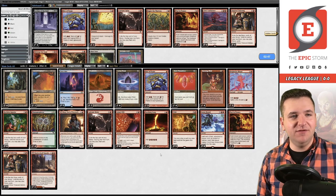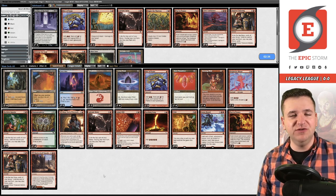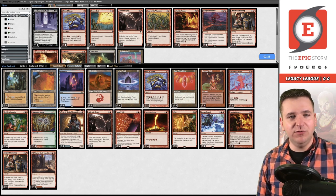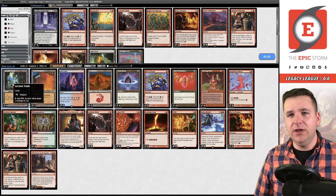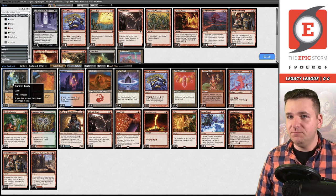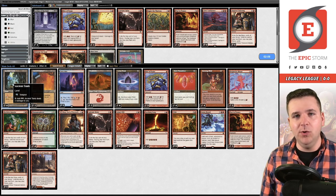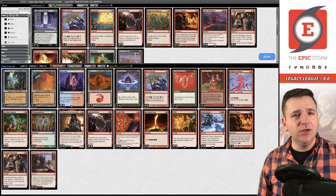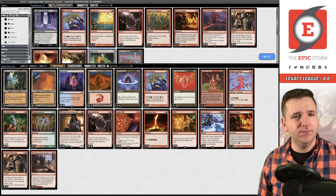This deck does not have Lion's Eye Diamond, which makes it fairly budget-friendly. Ancient Tomb is kind of expensive and City of Traitors is very expensive, but you don't have to play City of Traitors — you could play Sandstone Needle instead, which is completely acceptable. Outside of that this deck is fairly affordable. Ruby Medallions are like twenty dollars, Ancient Tombs are somewhere between thirty and thirty-five. Compared to other Legacy decks, this is extremely affordable. Back to the matchup — facing Infect, do we want to change anything? I don't think I'm really interested in Blast Zone, I'm just going to resubmit.